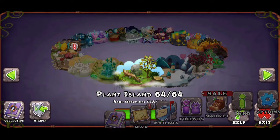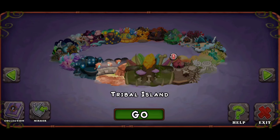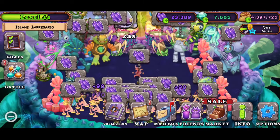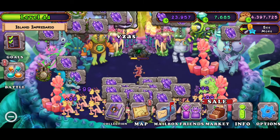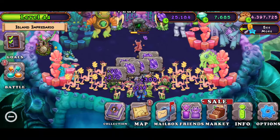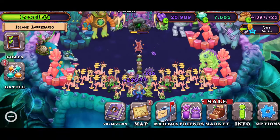For ethereal island, to get epic ghast the combination is Voodoo plus Dragon — really simple breeding combination.